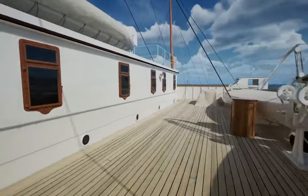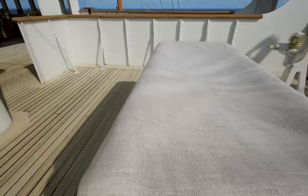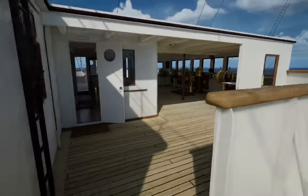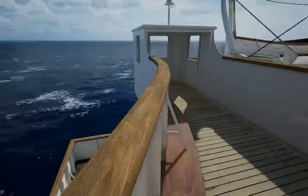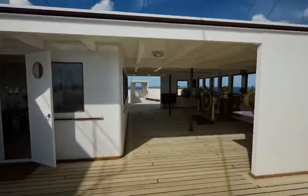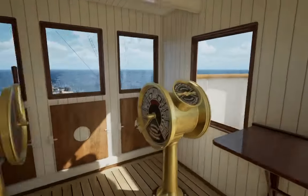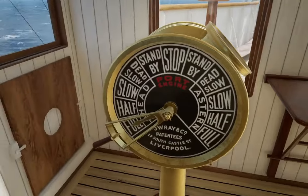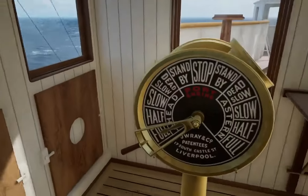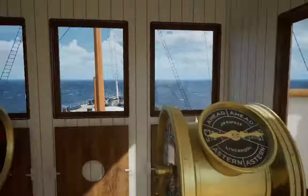There's a door open here. We can't go down there, it's blocked. Here's the bridge. We've got this telegraph thing, which you know — you control the ship's speed with that, making it go either forward or back.